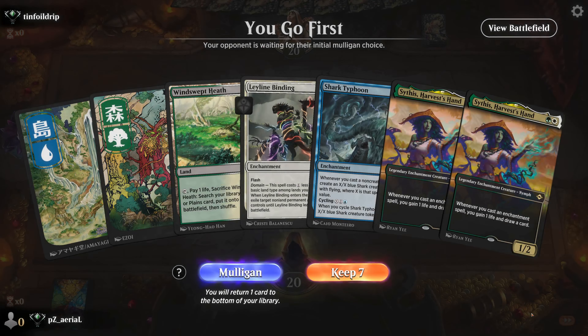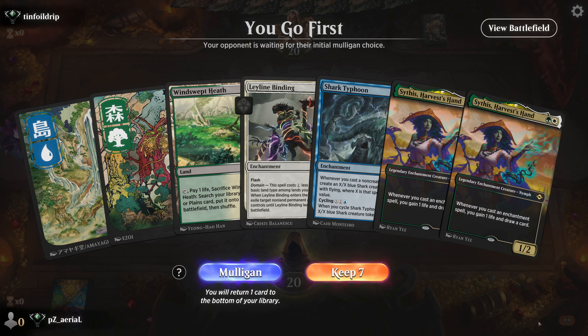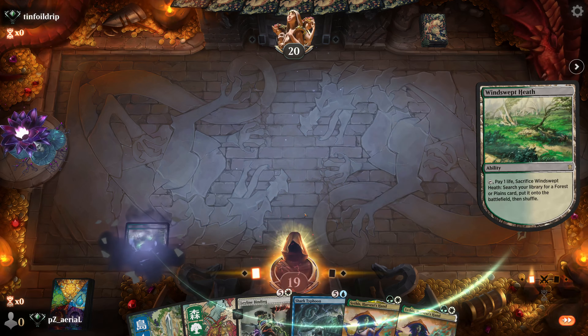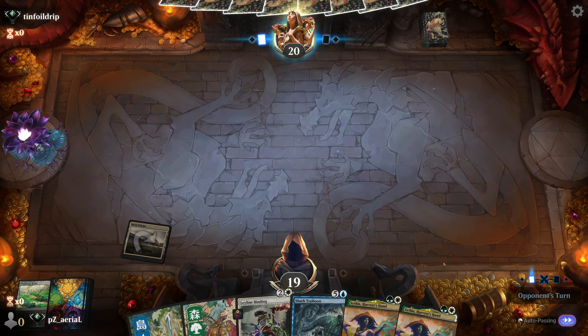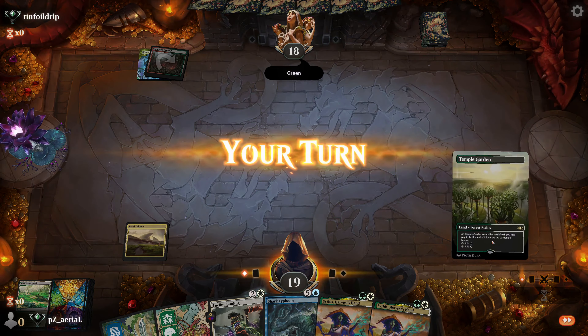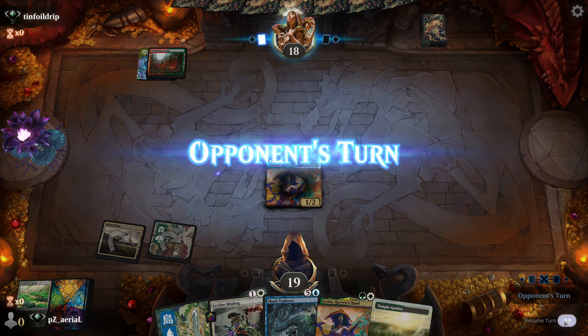Round one begins. We have double Sythis, which is not necessarily bad, and Leyline Binding is a good start. We can get a Mardu Triome to finish out the mana base. I'm interested in keeping this hand. That's four out of five colors for Leyline Binding. Opponent is also on some ramping. We can get a Sythis out for pretty much no resistance. Looks like they're untapping a land — could be Lotus Field, or just using a Stomping Ground to make a bunch of mana.